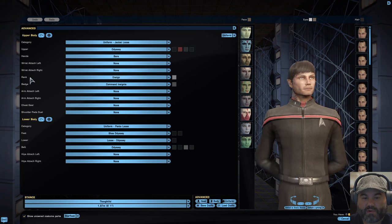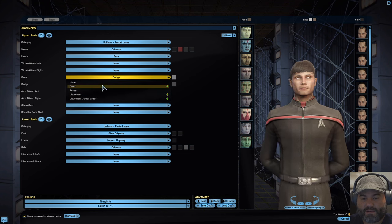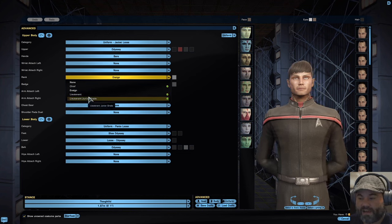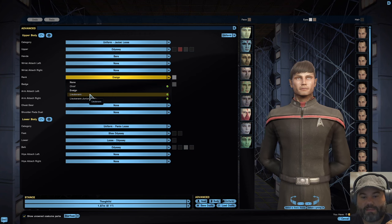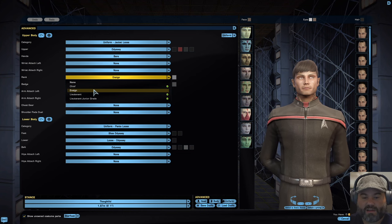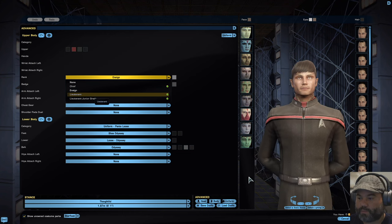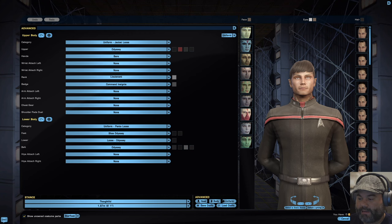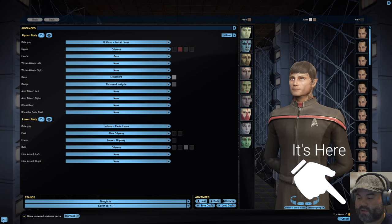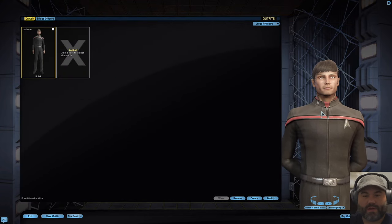All we're going to do is change the rank. Right here there's a section that says Rank, and if you'll notice it says Ensign. So you click on there and then go to where it says Lieutenant. You could also do Lieutenant Junior Grade if you wanted to, but we're going to go ahead with full Lieutenant. As you level up, by the way, the ranks also level up, so you'll be able to give him the Captain pips later on, the Commander pips later on — stuff like that. We'll click on Lieutenant rank, then go to Purchase. You're not actually spending any in-game money — as you see right here it says total cost is zero. So you're just going to hit Purchase. And there you go — he's got two pips now that denote his Lieutenant rank.